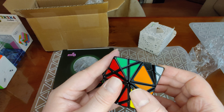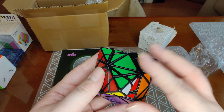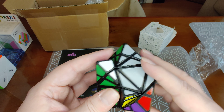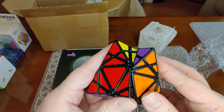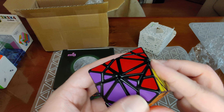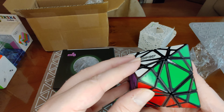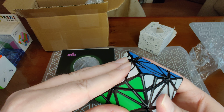I've seen Twisty Puzzling — a wonderful YouTube channel I've mentioned many times before — which has both jumbling and non-jumbling tutorials for this. Even without jumbling, it's going to be tougher than a regular curvy copter because there are a lot of pieces. It's a very unintuitive shape; I have trouble with octahedrons anyway, and to then have an edge-turning element on top is pretty crazy.